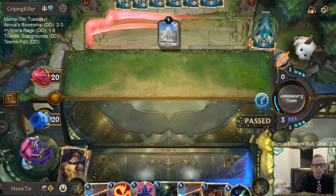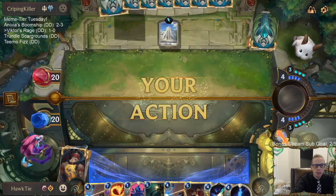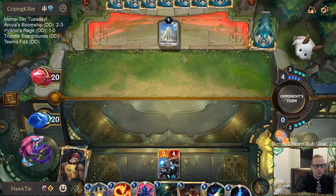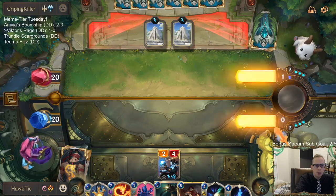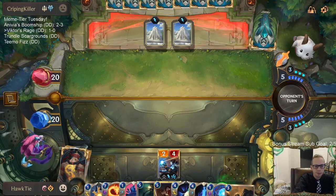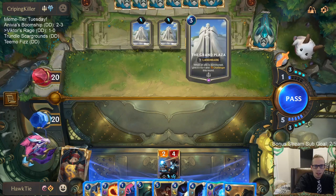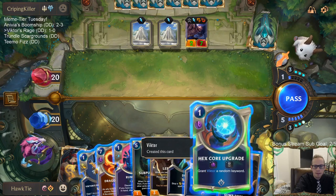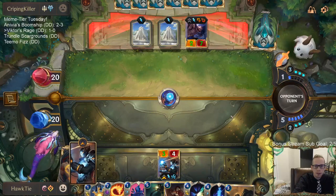Oh, Grand Plaza — boo. I guess it makes sense to play Grand Plaza in this deck. Oh, I don't know why I'm not attacking the two — I could have. Grand Plaza seems awesome with Braum, right? That seems like a pretty great combination. Let's go with Tough, and Quick Attack.